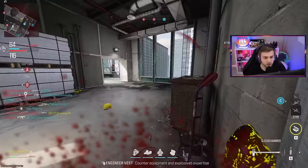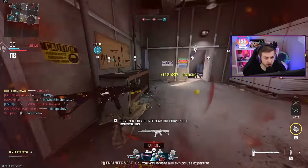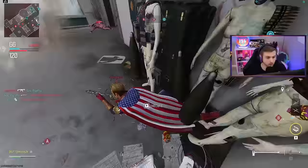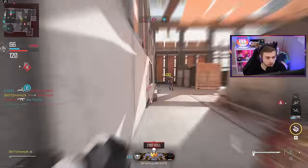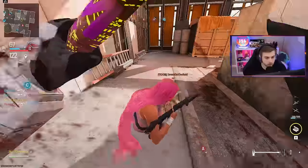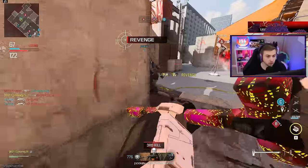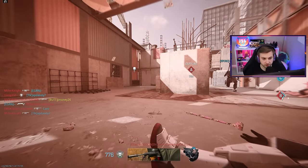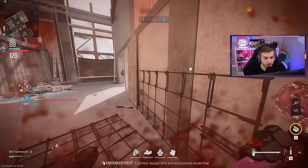I feel like people get the most mad when you kill them with a melee weapon. Like you got a gun — shoot me. If I can beat you with a hammer, then you're not doing anything right with your weapon. I got a headshot too — that ain't that hard. I'm juking the shit out of this guy. I hit him with the Scooby-Doo, didn't get the kill, but he had no idea where I was.